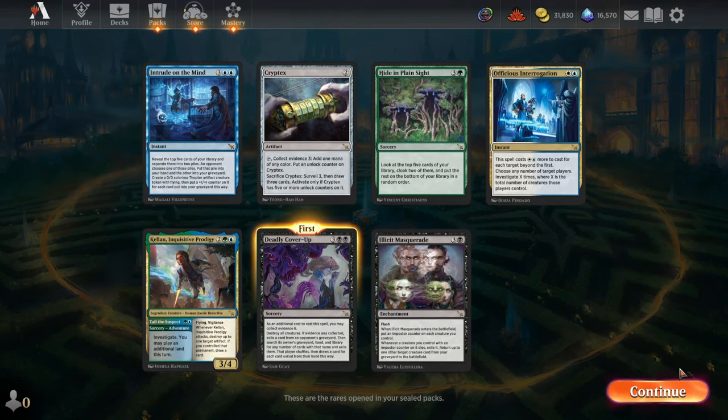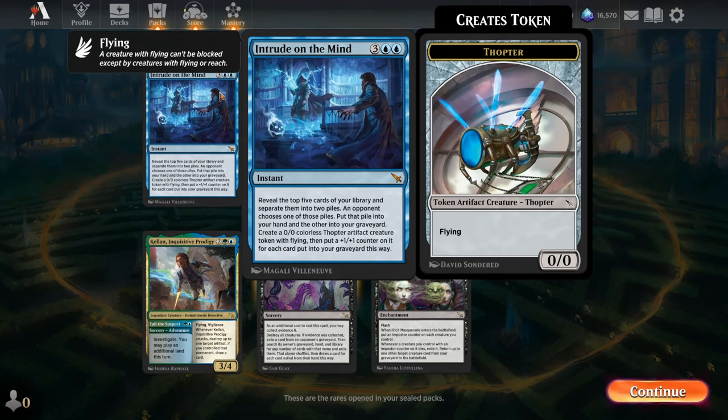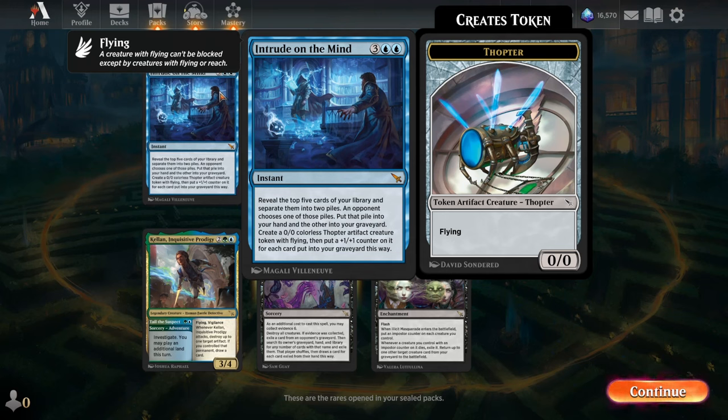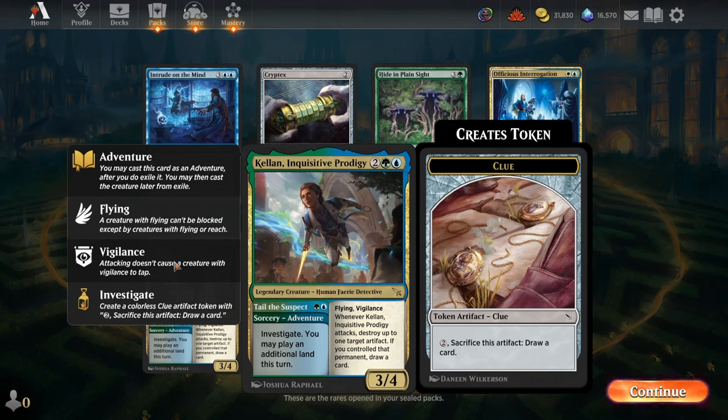We've got some really good rares in green and blue. Hide and Plain Sight is a huge brick wall against aggressive strategies, giving you two 2/2s for 4 mana at worst, and you might even flip them up later as big creatures. Intrude on the Mine is probably our most busted rare — 5 mana for a Fact or Fiction style card where you reveal the top 5 cards, split them into 2 piles, your opponent chooses which pile you draw, and you get a Thopter with power and toughness equal to the cards in the graveyard pile. This is a 5 mana instant speed 2/2 or 3/3 flyer that draws you 2 or 3 cards — completely nuts. Kellan is also incredible.